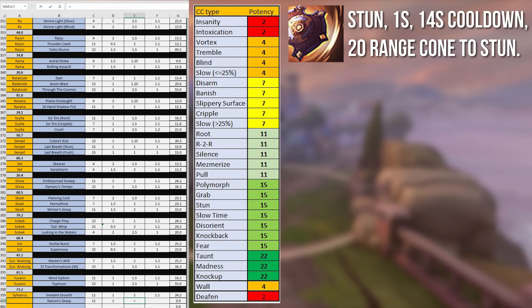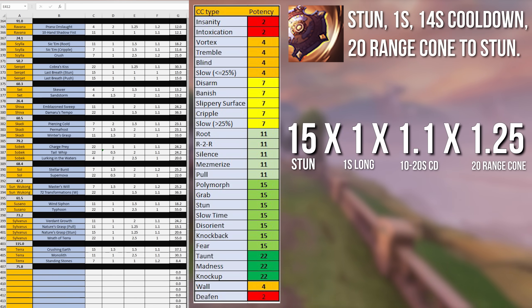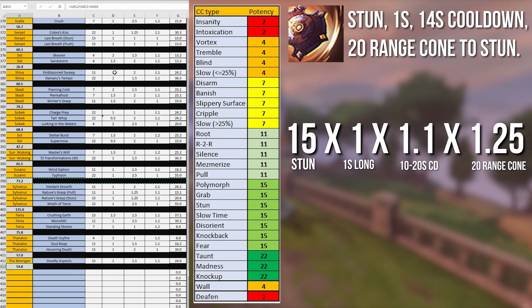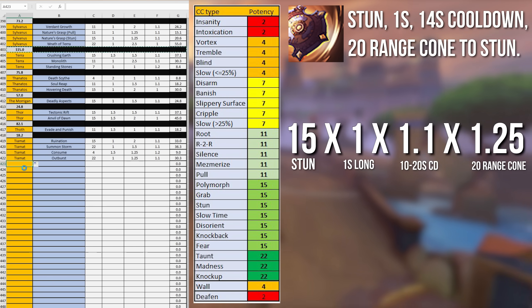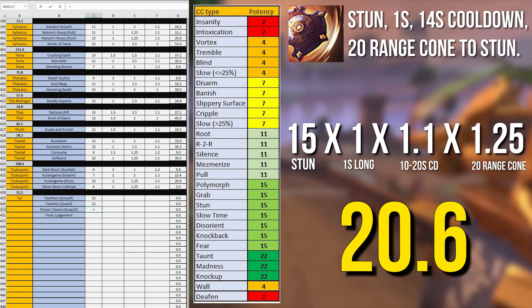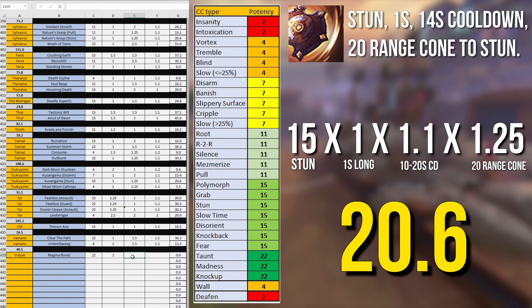Taking an example: Achilles' 1 is a stun, so 15 points. It lasts 1 second, so a 1x multiplier. It's a smaller than 30 range cone, so a 1.25x multiplier, and its frequency is less than or equal to 20 seconds, so it gets a 1.1x frequency multiplier. Multiplying the base 15 points by all of these gives a final number of 20.6 for that ability.